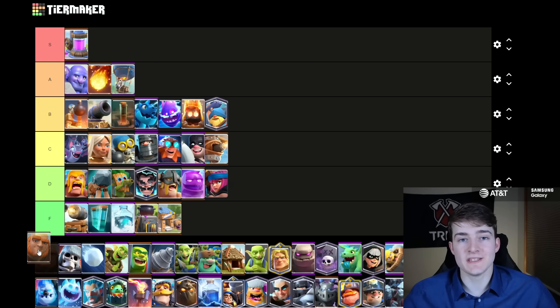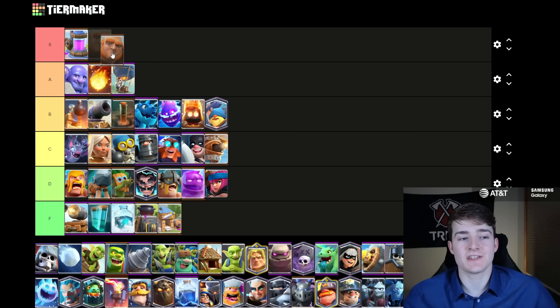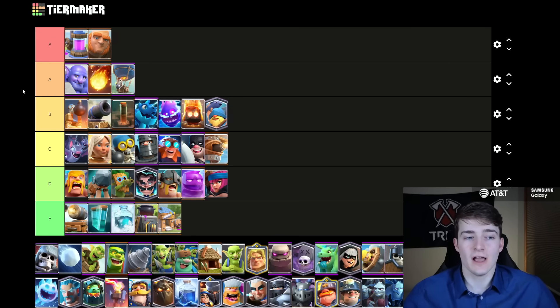I never thought I'd see the day where I'd be putting Giant in S tier, but here we are. Pump Giant is one of the strongest decks in the game at the moment, and there's so many different variations of it. There's also Giant Graveyard, which is insanely strong as well. Again, the reason why is because of the Dagger Duchess — the Giant and tanks in general are just so good against her, which is why about a quarter of everyone in the top 200 is using Giant at the moment, making it probably the best win condition right now.